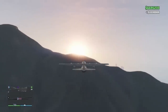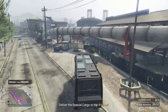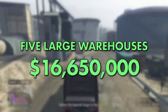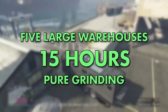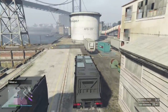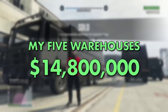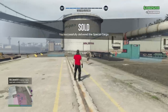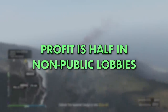If you choose to do two warehouses in the same 5.5-hour grinding period, that's equivalent to just under $1 million every hour. Stacking all of these details up over five full warehouses, they could potentially all sell for a total of over $16.5 million, leaving you with a profit of $13.3 million over approximately 15 hours of pure grinding — almost $900,000 per hour in the best case scenario. When I sold my five full warehouses — one in a friend lobby for reference and four in public lobbies — the total I received was just under $14.8 million. Selling all five in non-public lobbies would total $11.1 million, leaving a profit of just under $7.8 million, equivalent to just over $500,000 per hour.